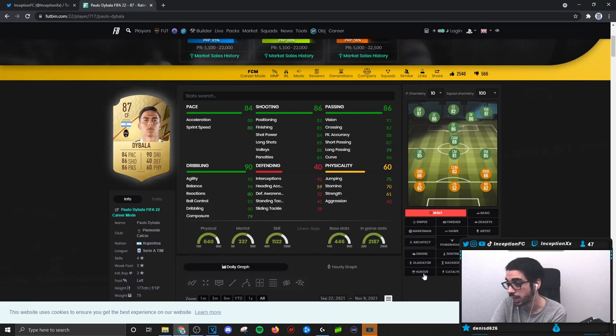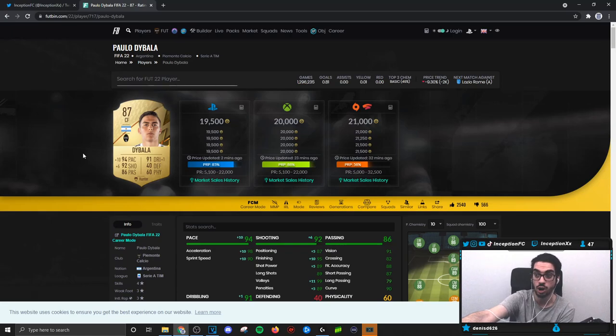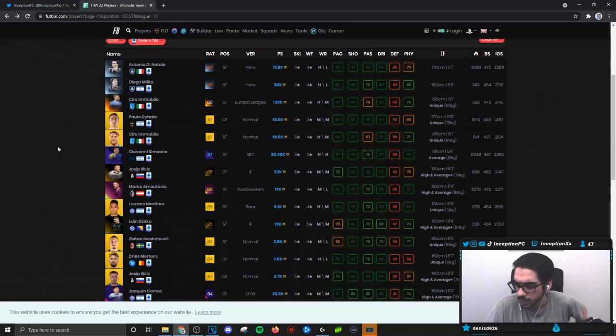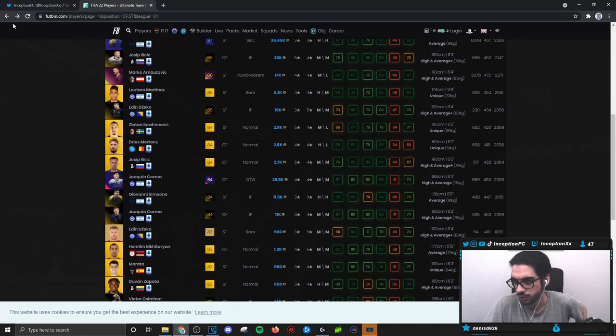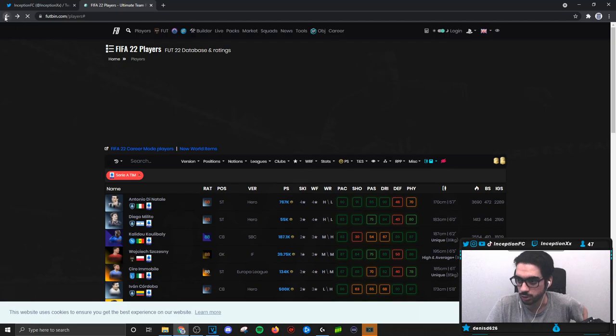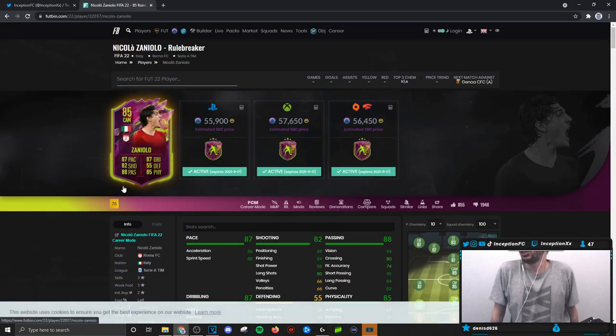A card costing 19.5k with a Hunter chemistry style, even with the lack of weak foot and medium work rates, playing in the CAM or secondary striker position, is actually really solid and enjoyable. Everything is formatted nicely except reactions and composure — you do notice that. Hunter chemistry style is amazing for this card. If he gets a promo card in the future he's definitely one to get, especially if they change the work rate to high-medium or high-low like last year. Cards like Ilichich are also ones you mostly use for fun because they're physical type players.